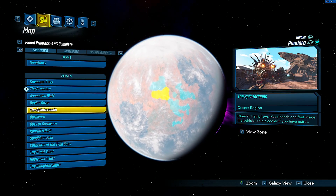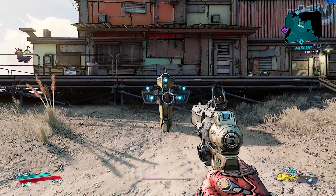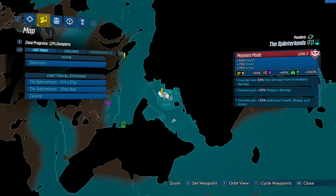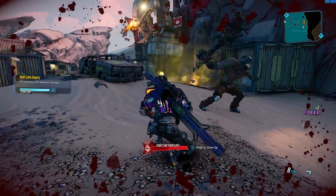To find this guy you will want to head to the Splinterlands region of Pandora, and he will spawn right here on the map. You will also want to head over to this location as this will be your spawn point for farming him. Once here simply head over to this yellow container, and this is where Road Dog has a chance to spawn.